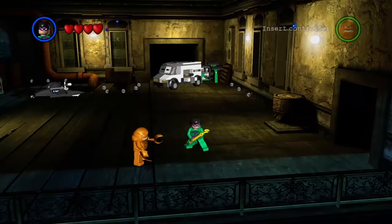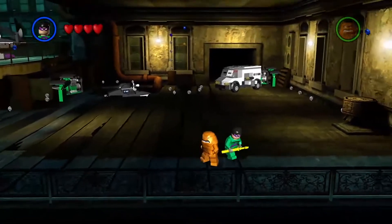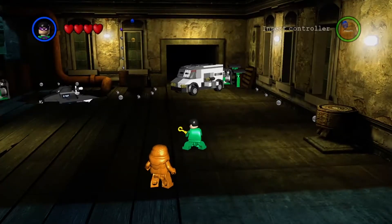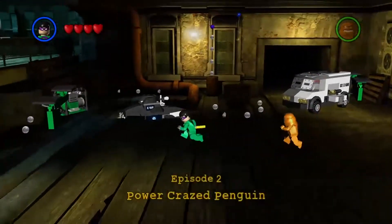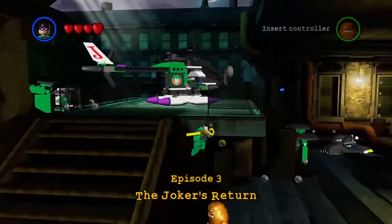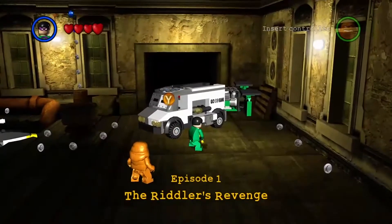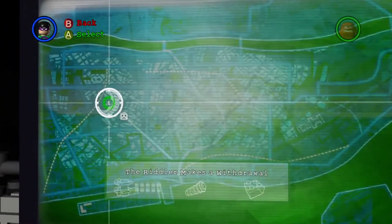Welcome to the channel. Today we're playing the Lego Batman video game. We're playing as the Riddler and Clayface because this is the first episode of the villains' perspective of the story. We have the Riddler's Revenge, Power Craze Penguin, and the Joker's Return. We're going to do it in the same order as the original missions, and the first mission is called 'The Riddler Makes a Withdrawal.'